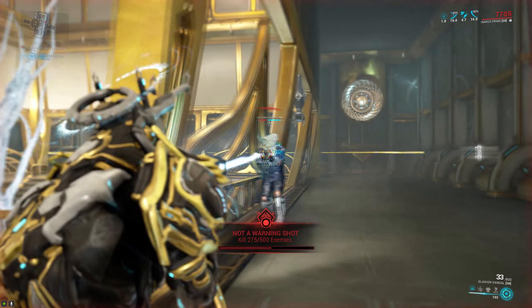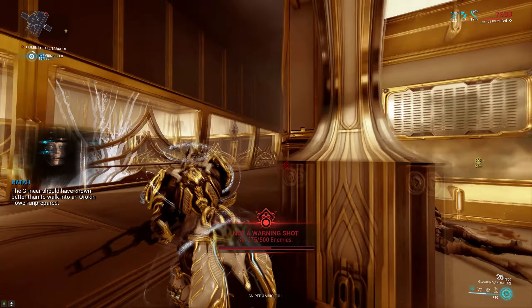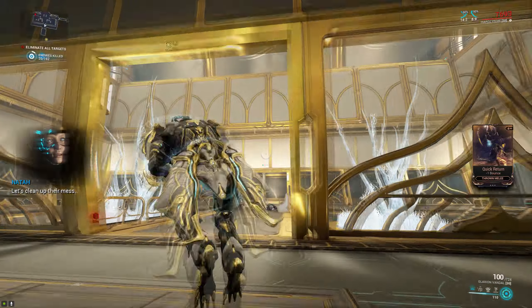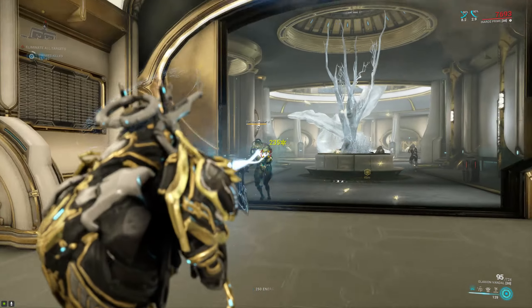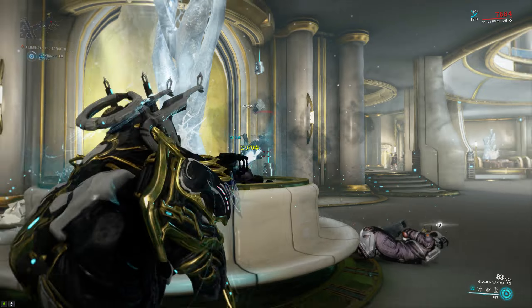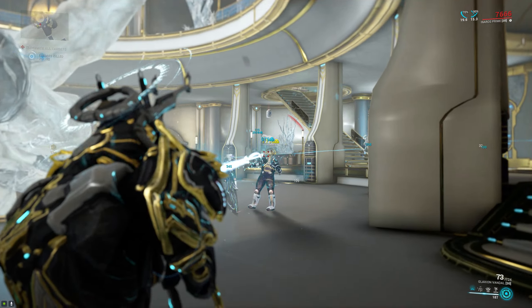There is one more thing that makes the Vandal version of the Glaxion better than the standard Glaxion: unlike the standard Glaxion which does damage with the beam, the Vandal version actually spawns a 2 meter sphere wherever the beam lands, and that's what actually does the damage. So instead of doing damage with a single point like the standard Glaxion, the Vandal does damage in this little cold cloud it spawns, which has a spherical radius of 2 meters.